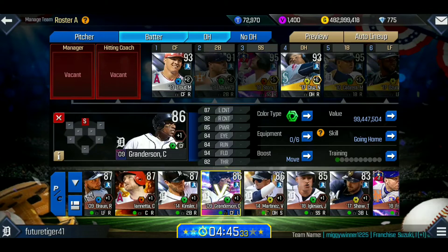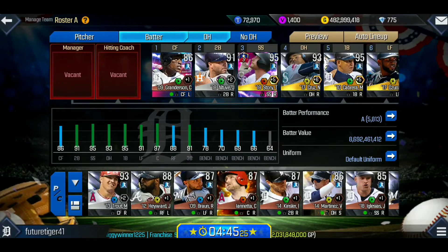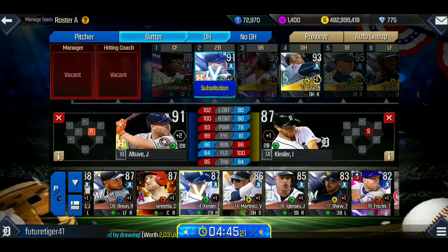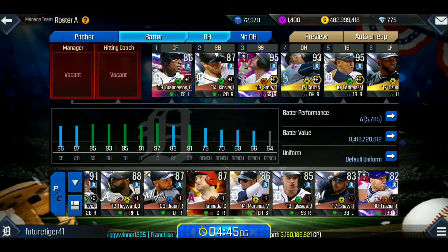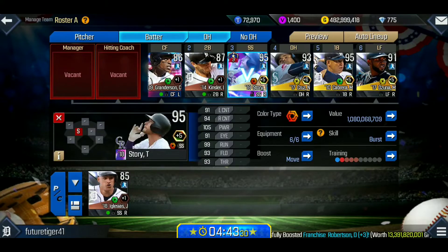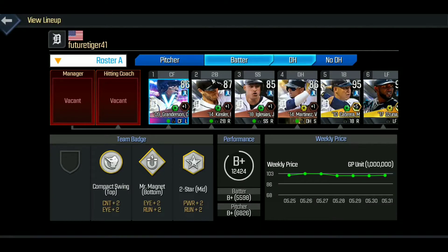Let's add the players we've just gotten to the lineup. We'll take out Mike Trout and bring in Curtis Granderson, then add Ian Kinsler at second base. When comparing new players with previous players, the previous ones might have a better overall — that's what happens sometimes with different players from the same team. We take out Trevor Story, add Iglesias, and swap in the new Victor Martinez. Now the top five guys are all Detroit Tigers.